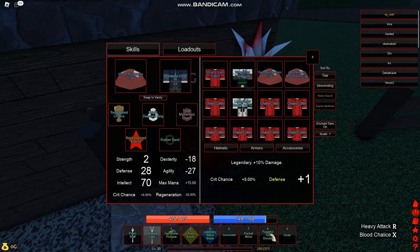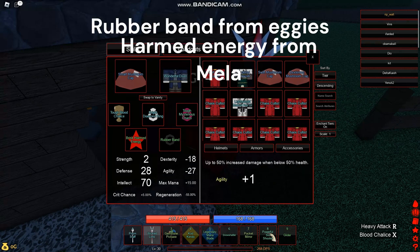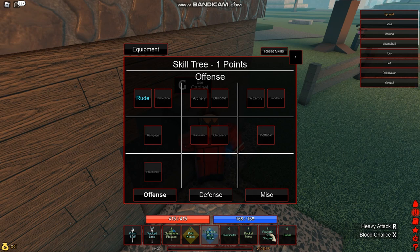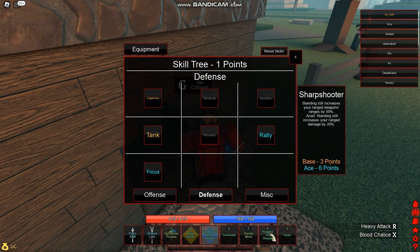We're going to be using the tough mysterious charm — this is obtained by getting to wave 50 in sky battlegrounds. This one is from Mella and this one is from Agies.